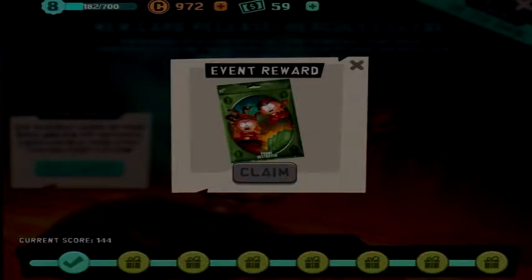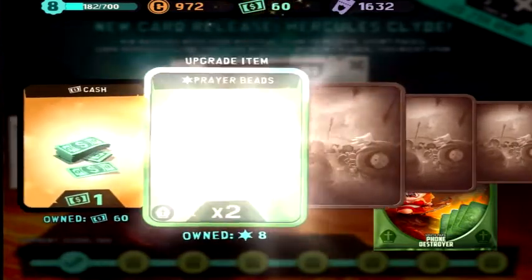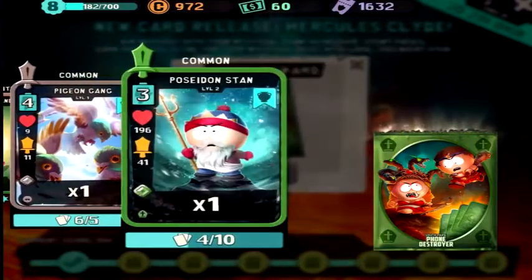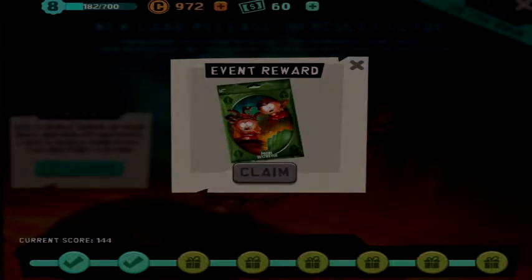First reward we have up: one cash, prayer beads, holy candles, some pigeons, and a Poseidon stand. Nice, it looks like we're gonna be getting a lot of materials from these, a lot of Mystic materials.